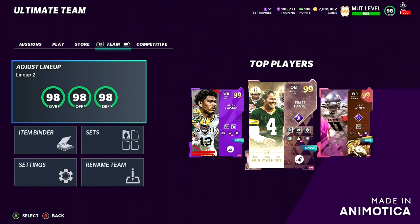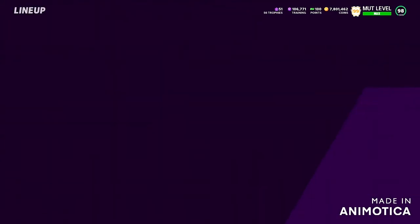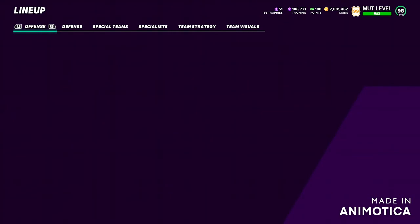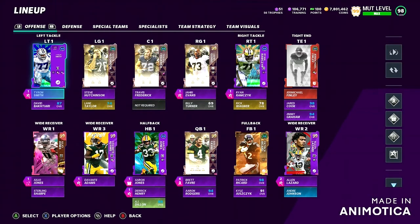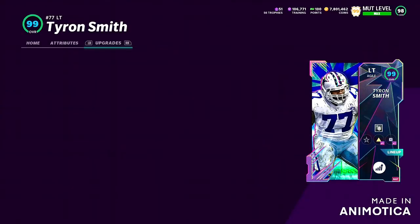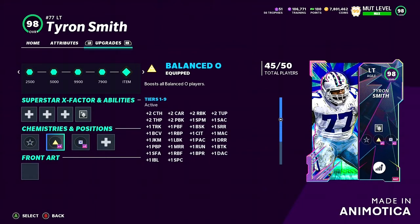What is going on guys, my name is Deadly, welcome back to a brand new Madden 21 Ultimate Team video. In today's video we're gonna be talking about how to get the best blocking possible in Madden 21 Ultimate Team, or the best offensive line. The best thing I've noticed — and it makes a huge difference — is balanced offense.